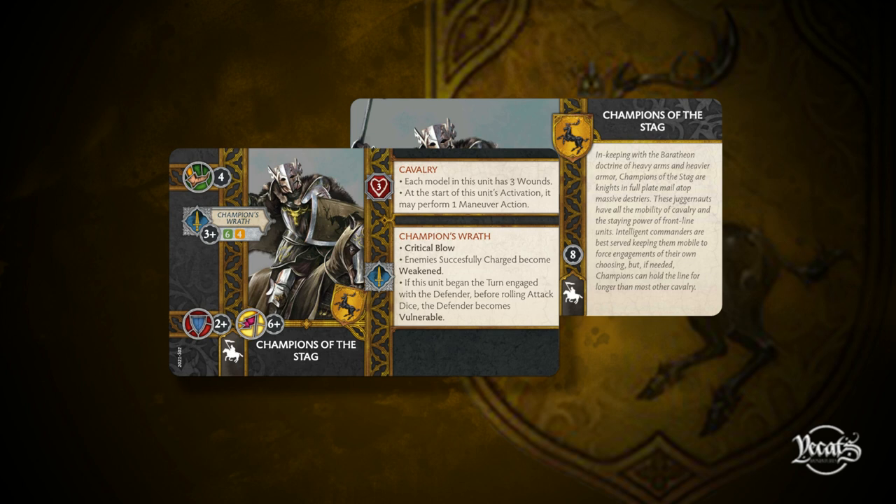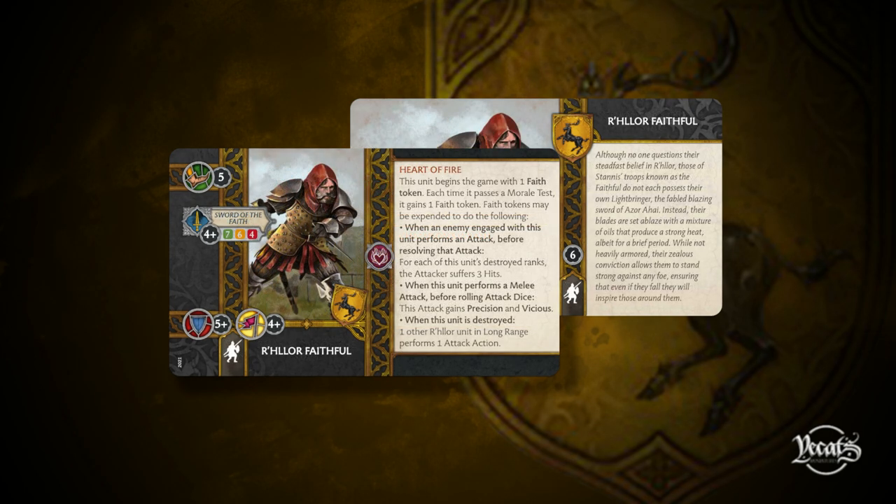Now we move to the Stannis loyalty units. Starting with the Relor Faithful, coming in at six points, speed five. They bring the Sword of the Faith — a 7-6-4 hitting on a four-plus. Their defense is five-plus with an exceptional morale value of four-plus. The Heart of Fire ability: this unit begins the game with one Faith token. Each time it passes a morale test, it gains one Faith token. Faith tokens may be expended: when an enemy engaged with this unit attacks, for each of this unit's destroyed ranks, the attacker suffers three hits. This unit's melee attacks gain Precision and Vicious. When this unit is destroyed, one other Relor unit in long range performs one attack action.